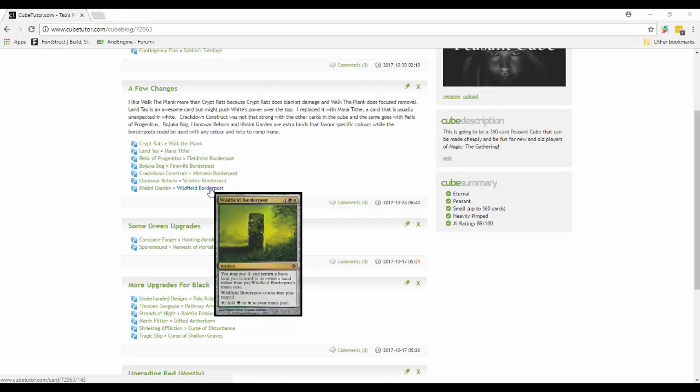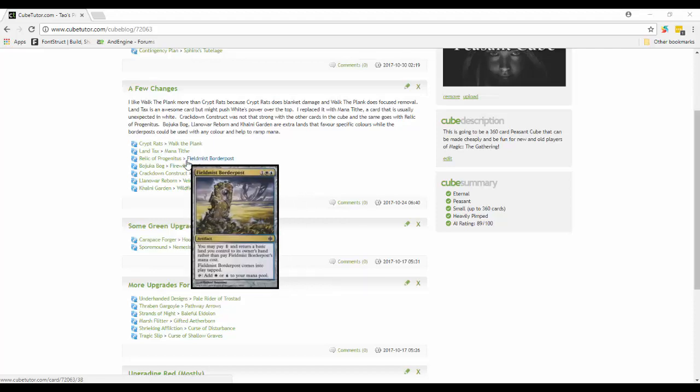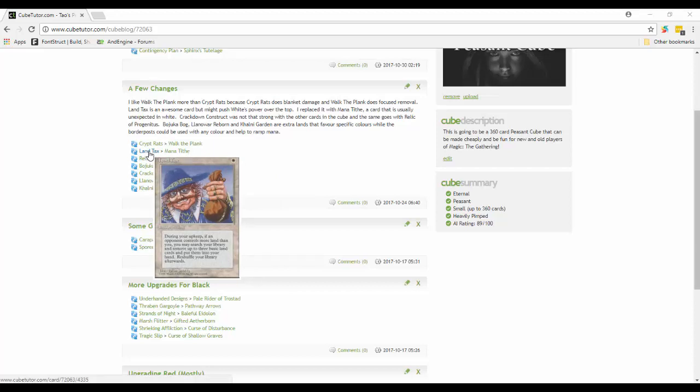The border posts can produce extra mana later on, it's a way of ramping, and they're valuable to basically anyone who might want to draft them. We've got all five border posts in here. The next decision is probably the hardest one I've had to make: I thought that Land Tax maybe made white too powerful. I really don't know - I really feel like I'm going to put Land Tax back in because white seems super powerful. But when I play-tested it earlier it was green-blue that dominated. With red getting upgrades and black getting curses, white might need Land Tax to be more competitive.